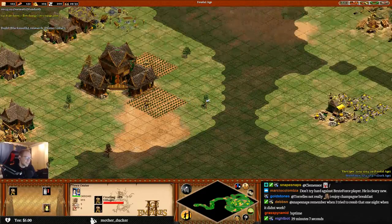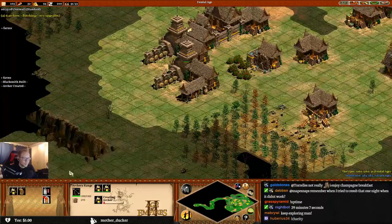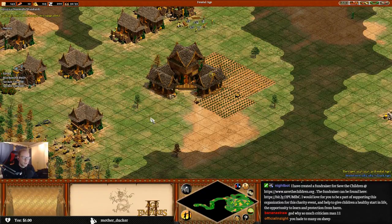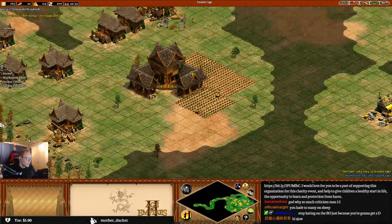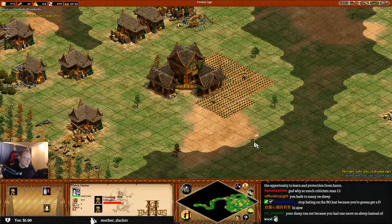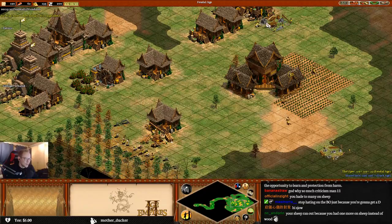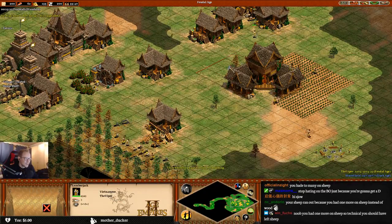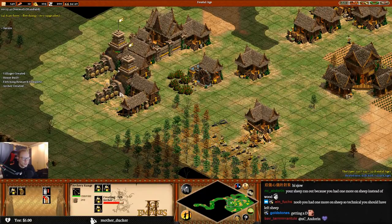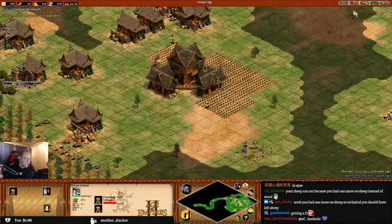In a lot of situations you don't actually want horse collar that early because you need the food for blacksmith and other stuff - needed for fletching and things like that. The next villagers should all go to farms, so set the TC gather point to nearby stragglers. I'm doing that already. I'm kind of scared about what grade I'm gonna get. This should be really good for beginners to learn the archer build order - it's really good.